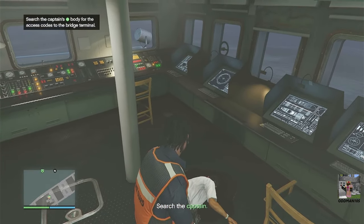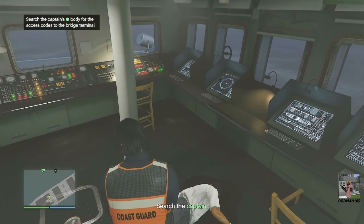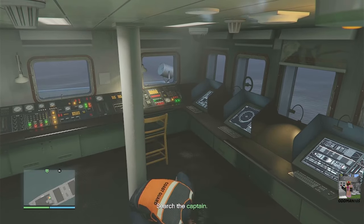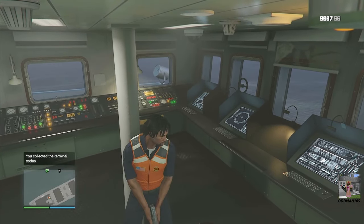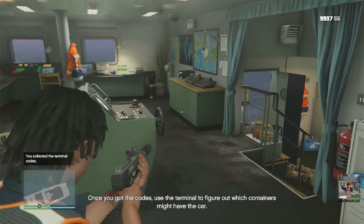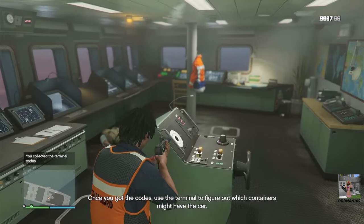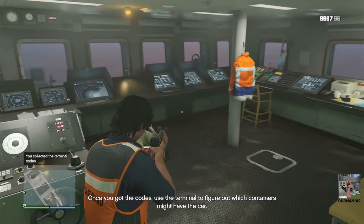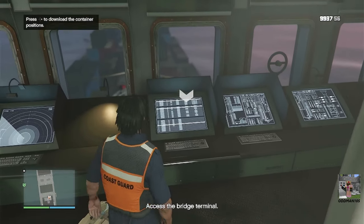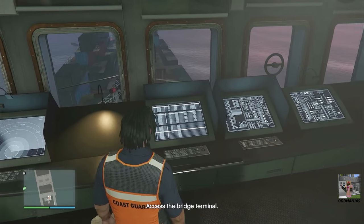Now you need to search the captain's dead body — not gross at all. Once you have the terminal codes, access the computer on the bridge to get the cargo manifest and locate the three possible locations for the car.